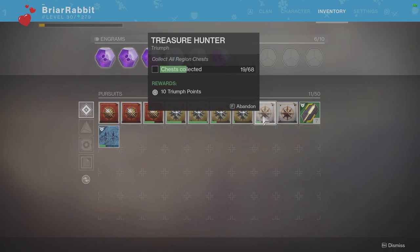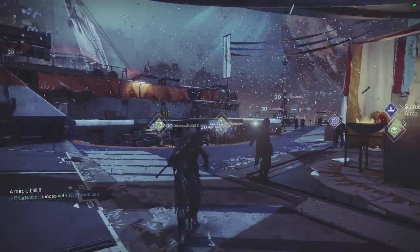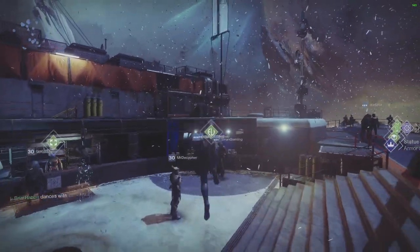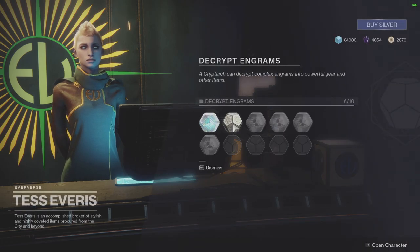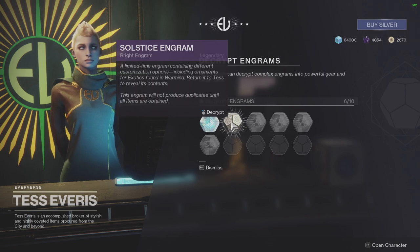So all of these are basically just milestones for you to complete to rank up in your moment of triumph. It's pretty straightforward and easy to do. The last thing we're going to do is turn in one of these Eververse packages. You do get one of these packages every time you get a Bright Engram or a Prototype Engram right now — you also get a Solstice Engram, which is pretty nice.